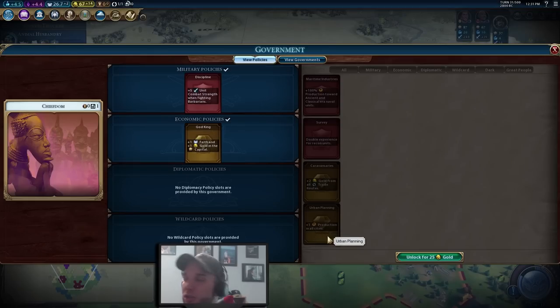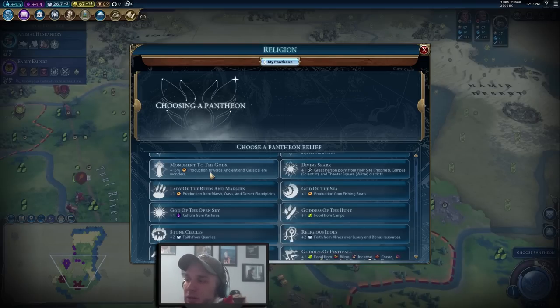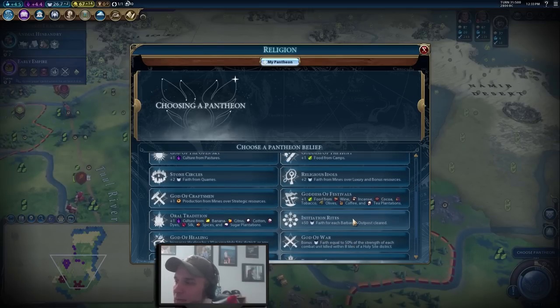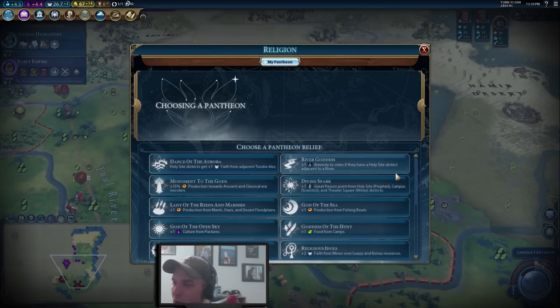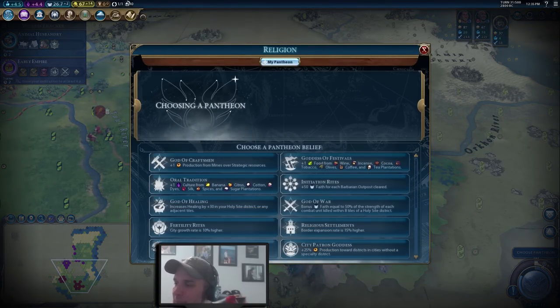We're exploring with our slingers, hoping to run into some barbarian scouts to knock off and get the tech boost towards Archery. We finished our pantheon selection — in two turns we can switch out of God King into Urban Planning to get more production in our cities. Looking at the pantheon choices, we were hoping for God of the Forge for a 25% bonus to early unit production, but it's already gone. After thinking about it more, the obvious choice is Goddess of the Harvest — the most powerful pantheon in the game.